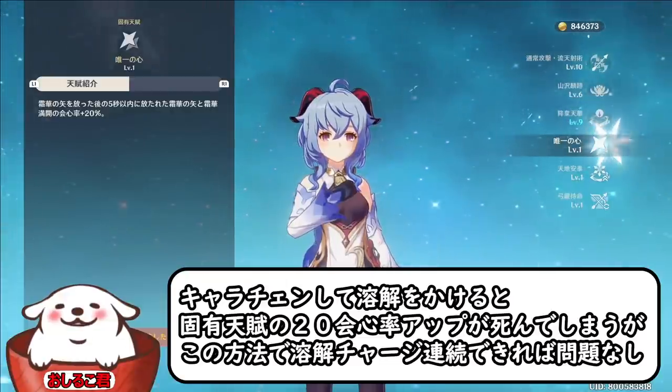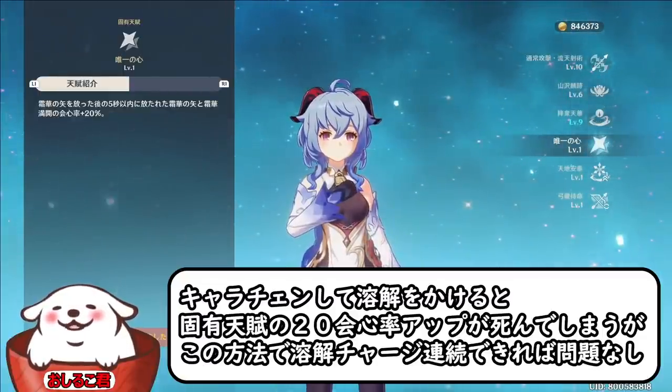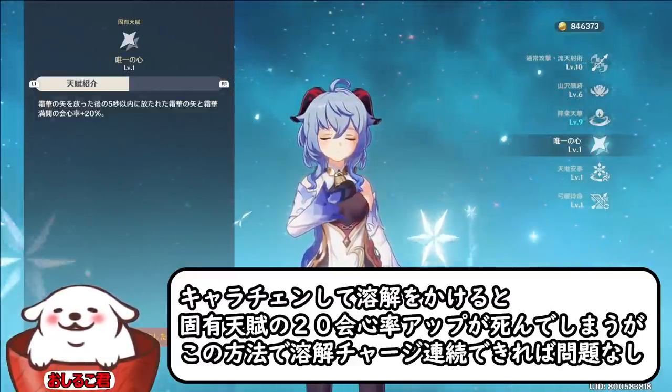普通妖怪であればほぼほぼ使えなくなってしまって死んでしまうこの固有添付の「唯一の心」、これもずっと撃ち続けて妖怪がはまるのであれば会心率20%を維持することができます。妖怪の会心なのになぜかこれがちゃんと乗っているという不思議な現象を起こすことができました。